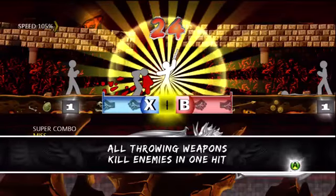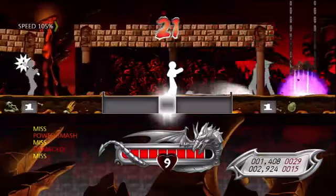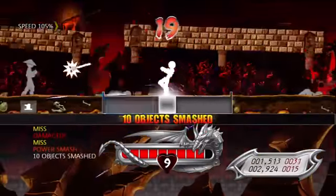All throwing weapons kill in one hit. Press X or B to throw. You grab throwing weapons off enemies that carry them.